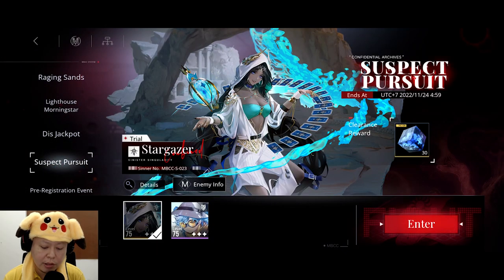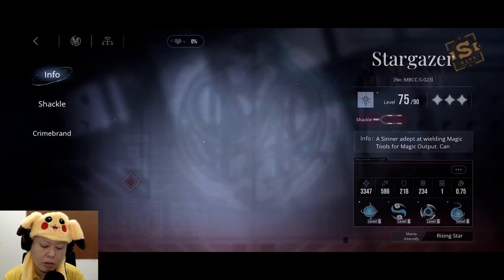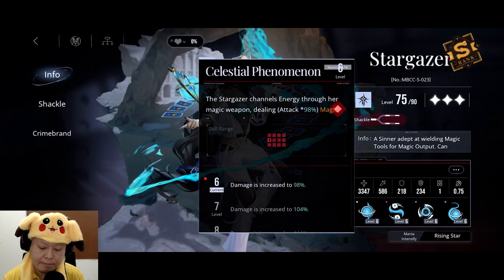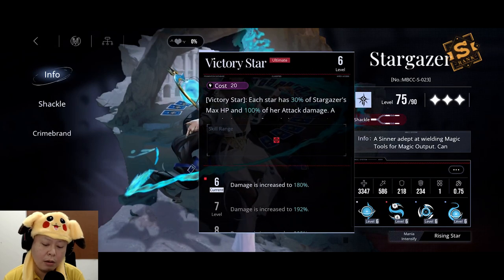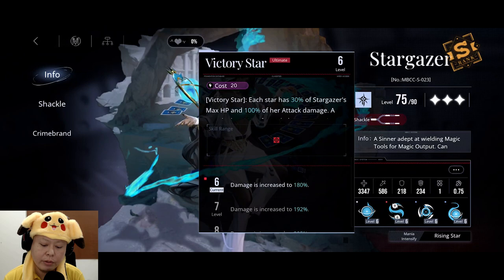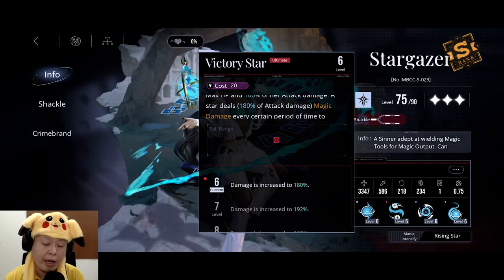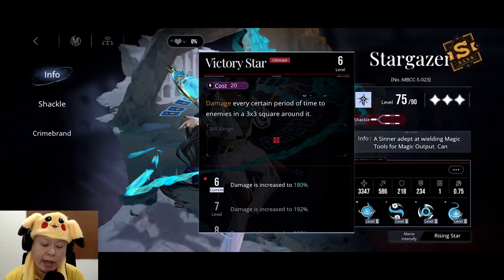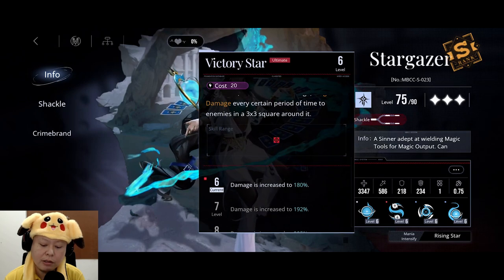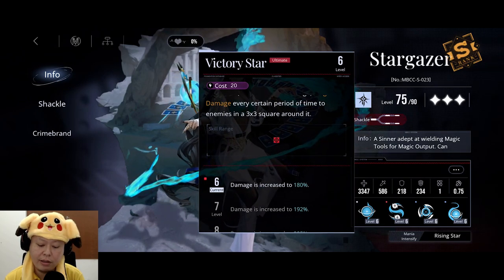I think they are the upgrading materials for Stargazer if you are able to get her. Here in the event we can actually try to use her. There are 2 new characters actually — this one is A rank and this one is S rank. About the skills: basically the normal attack, and then this one puts a clone on the target grid.